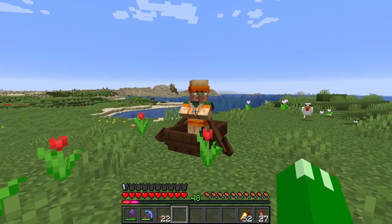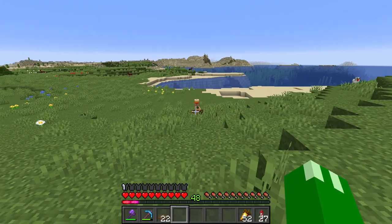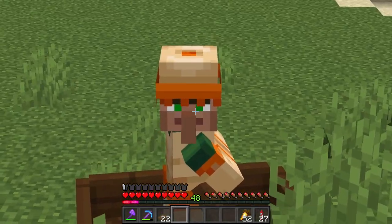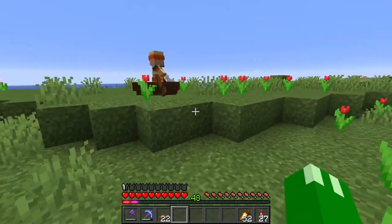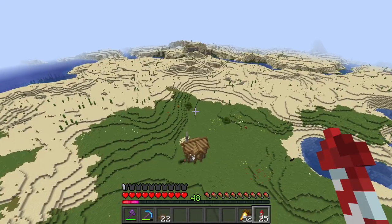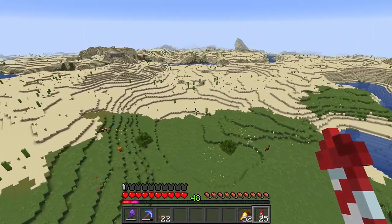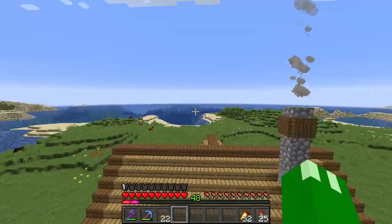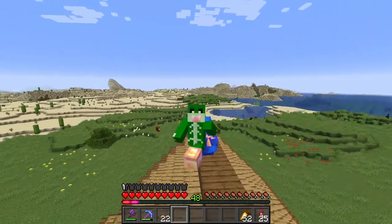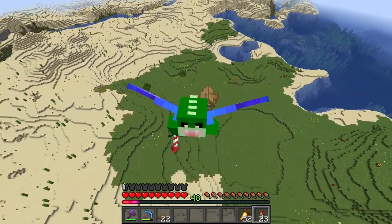It appears our villager breeder has been churning out villagers like crazy — in fact so many that two of them somehow escaped. I trapped both of them in boats, so we can probably use them as our farmers later. Our farmers are going to need some farmland, and this section right here seems pretty perfect. I'm going to have to gather tons and tons of carrots, potatoes, and seeds. For you guys this means rolling the time-lapse of me building the farmland — so without any further ado, let's roll that time-lapse.